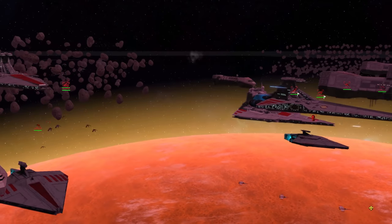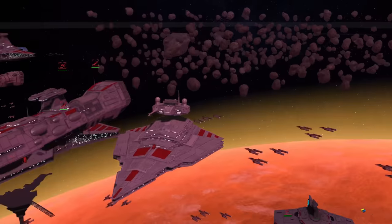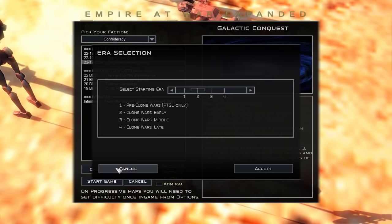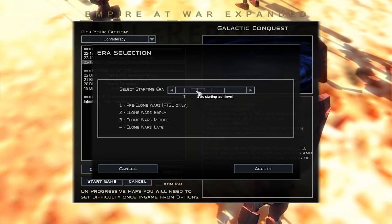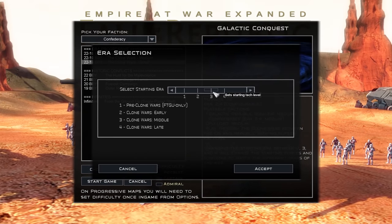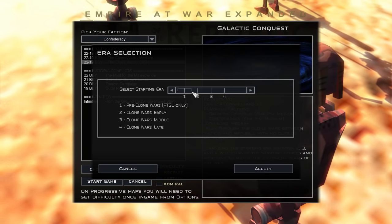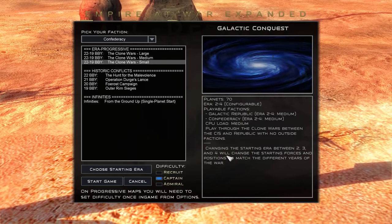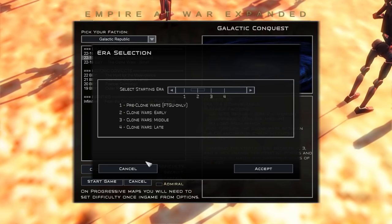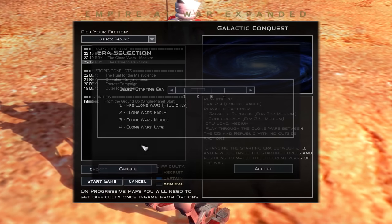Some units are available only once certain research has been done or after the era has progressed. Eras represent different years of the Clone Wars, with Era 1 being pre-war and only in the From the Ground Up Galactic Conquest currently. Era 2 is the first year, Era 3 the second year, and Era 4 the third. There is not currently an Era 5. While historic campaigns are set in a specific time period, the progressive maps can be chosen to start in whichever era you want, changing what's available from the start as well as your starting forces. When I say something is available from the beginning, I'm ignoring the Era 1 start — we'll cover that a bit on its own later — we're going to be mostly focusing on the Clone Wars themselves.